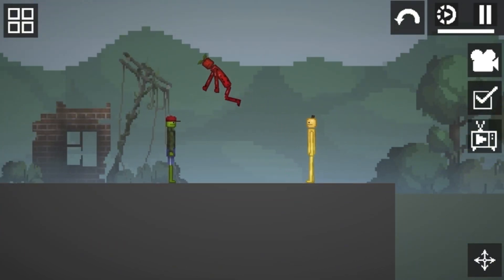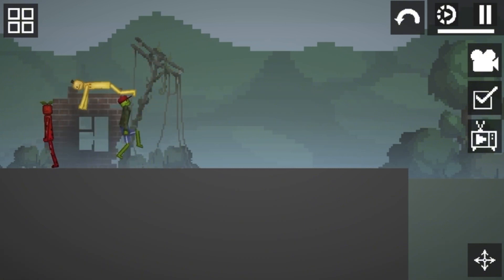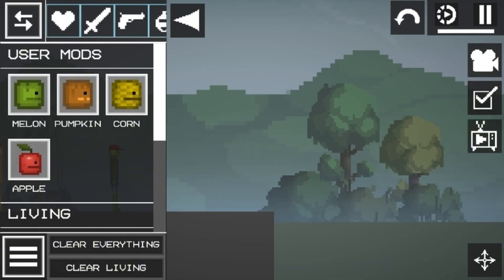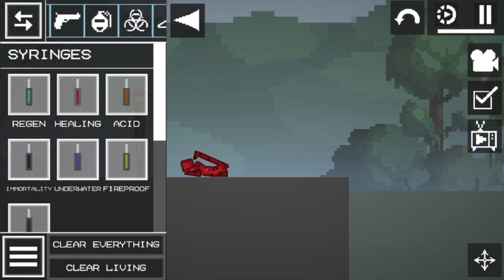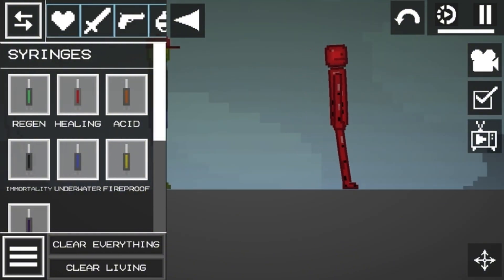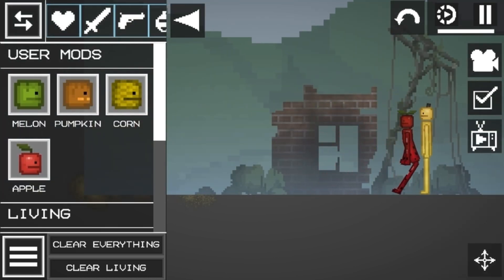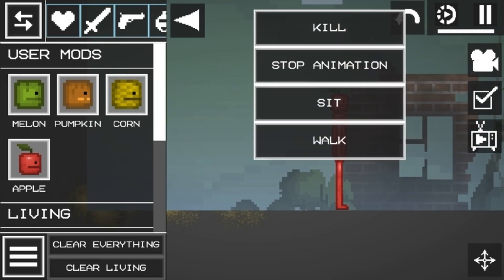This is how it looks. Get melon. Do what I do. Get healing syringe. Heal him. Get apple. Click on his leaf and make it unbreakable.